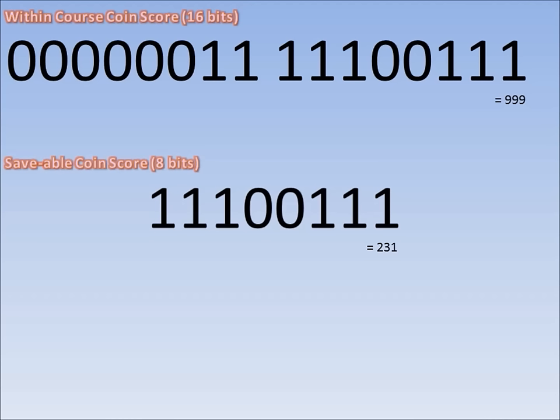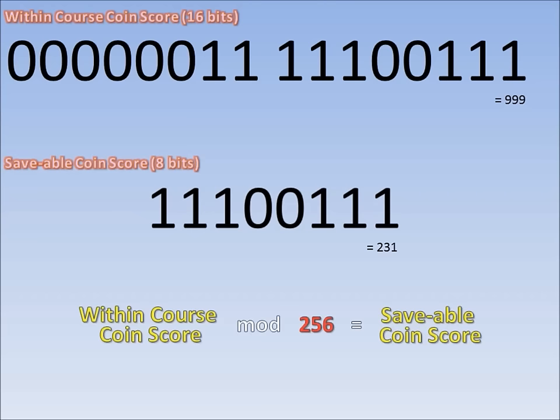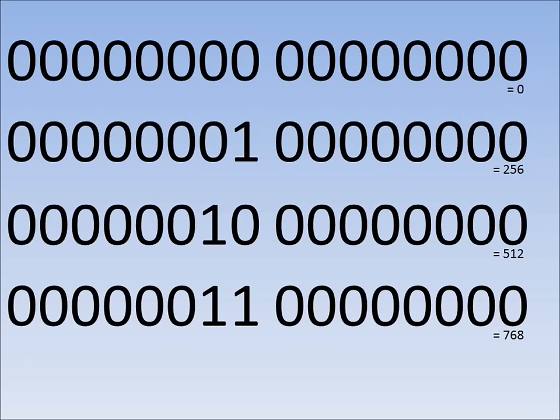Let's look at an example. Say you collect 100 coins within the course — this is how it would be represented using 16 bits. When you go to save it, you can't save 16 bits using only 8 bits, so some information is going to be lost. The game takes the lower 8 bits and saves that. In this case, you had 100 coins within the course and that's saved as 100 coins. But for a bigger number like 999, the 999 is so big that it uses bits besides the lower 8 bits. So when it goes to save, it takes the lower 8 bits — which is actually the number 231. If you collect a number that uses more than the lower 8 bits (256 or greater), some of it will be lost. This process of taking only the lower 8 bits is synonymous with performing modulo 256.